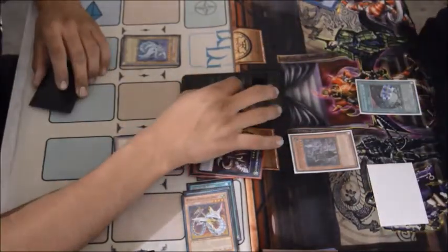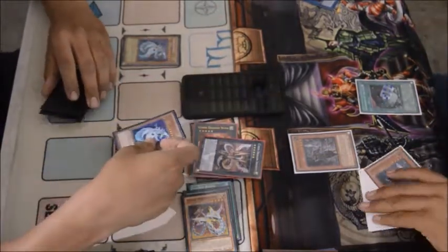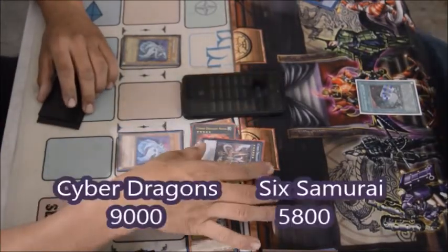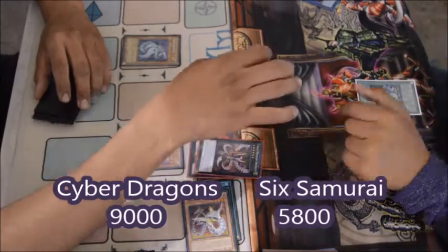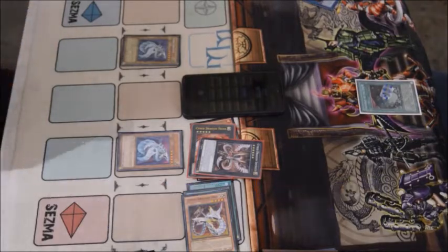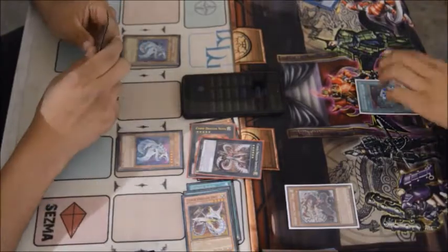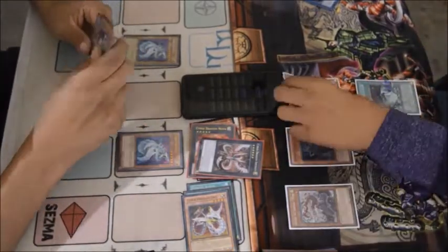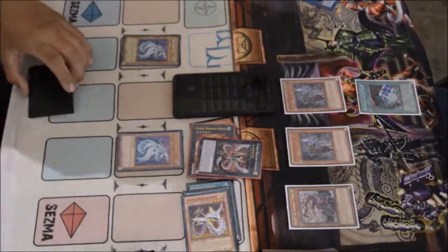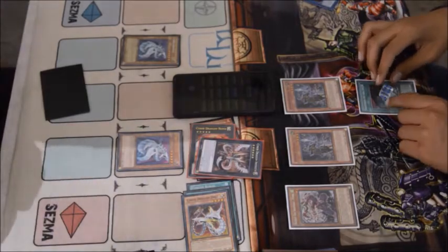At this point we look pretty good — we take back that Kaiju with Cyber Dragon Infinity being such a great boss monster. I attack into Missus Radiant with Cyber Dragon dealing some damage, then attack again with the other Cyber Dragon, leaving him at 8500. I attack with Infinity for 2700, leaving him lower while I'm at 9000. He then normal summons Fuma and special summons two Kagekis — the Gateway counter math gets insane.